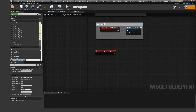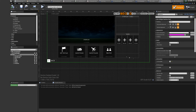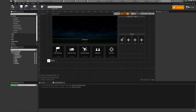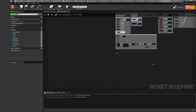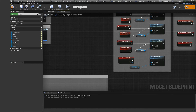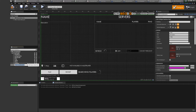In the play menu, create a new event dispatcher and call it on game type button pressed. For the new game type, we need to add a game mode info widget to the play widget. Here you can set the name, description, and visual settings for your current map.